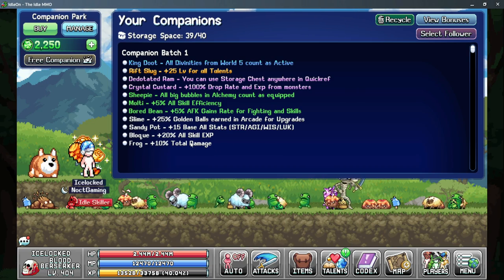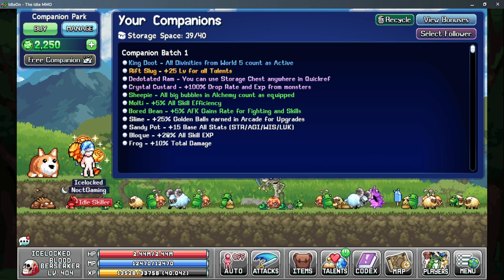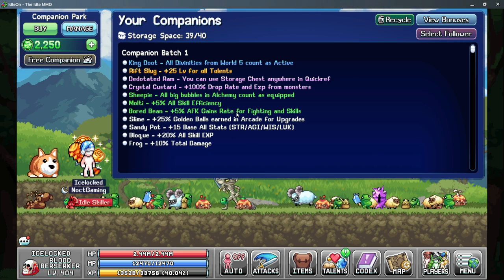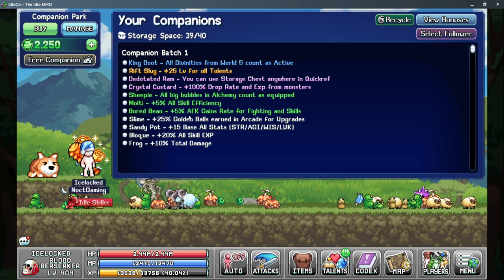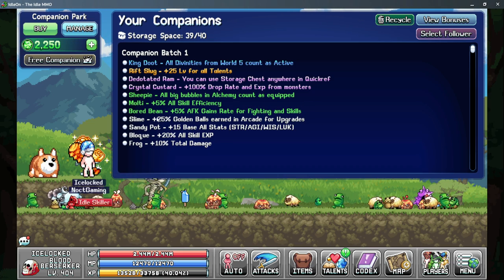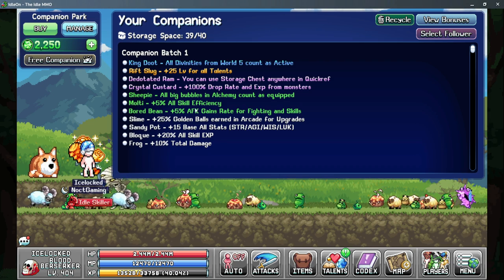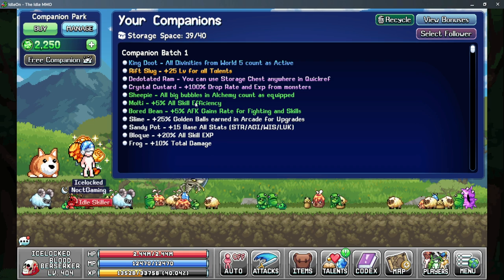In the companions you have a few bonuses that can help out your sampling rates. Sandy Pot gives more base to all stats — more strength helps your efficiency. Bored Bean gives 5% AFK gain rate to fighting and to skilling, which is what we're looking for, and Multi gives 5% to all skill efficiency. The others are more quality of life but they do help out.